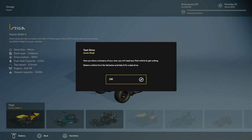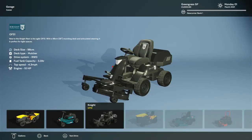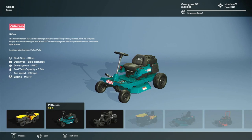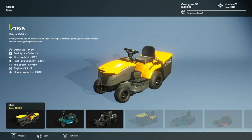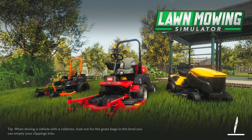So we get to choose from three types of mower for the test drive. One comes with a collector on the back, one spits out the grass to the side with a mulch plate available later, and the most expensive one mulches from the get-go but obviously costs a little bit more. Let's go with the one that spits it out the side - test drive, accept.